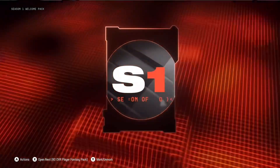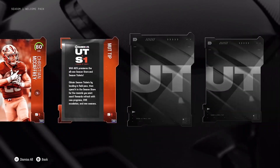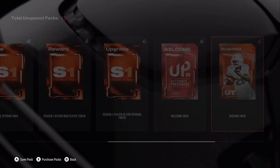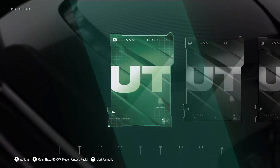Here we first have the Season 1 Welcome Pack. We're going to get an 80 overall Christian McCaffrey and some tips. 80 overall Christian McCaffrey is going to be a pretty good card because we don't have the 81 overall from the pre-order bonuses. But here we have a rushing pack.